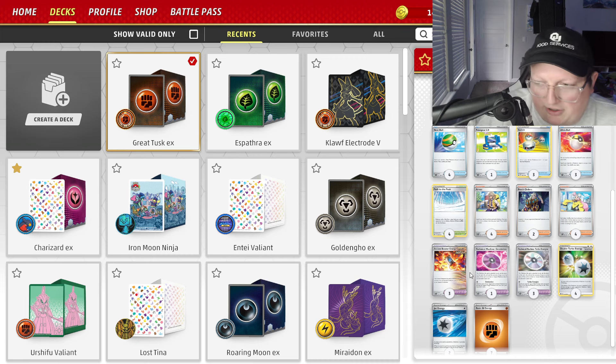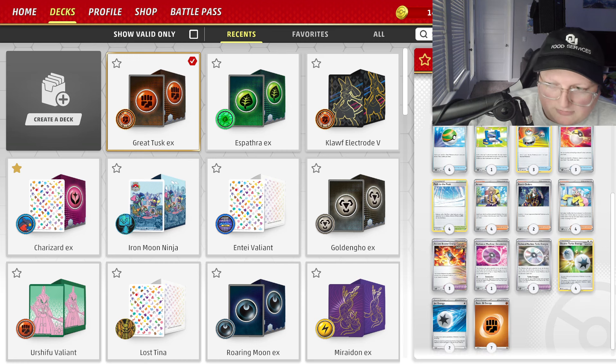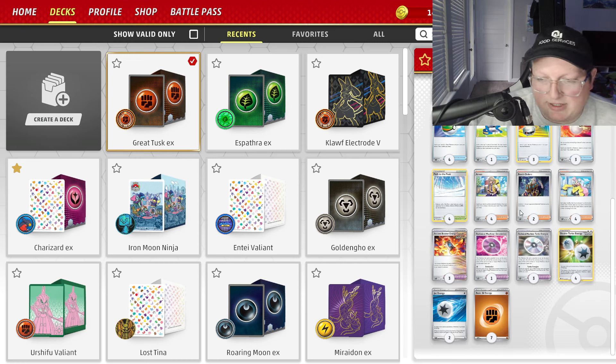Really hard for your opponent to knock out after that. Of course, 4 Path, 4 Nest Ball, 3 Ultra Ball, 3 Switch. And then a blend of energy: 7 Basic Fighting Energy — we can always be hitting off Turbo Energize — 4 Double Turbo Energy and 2 Jet Energies. They help for extra switching and also give you that last energy you might want.